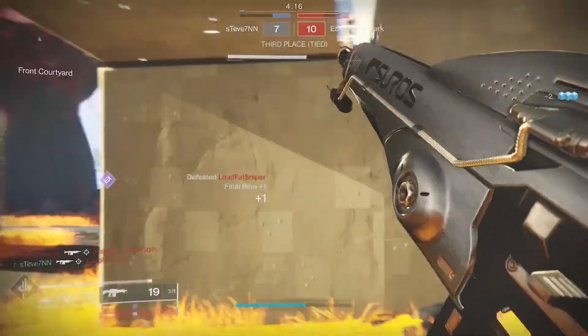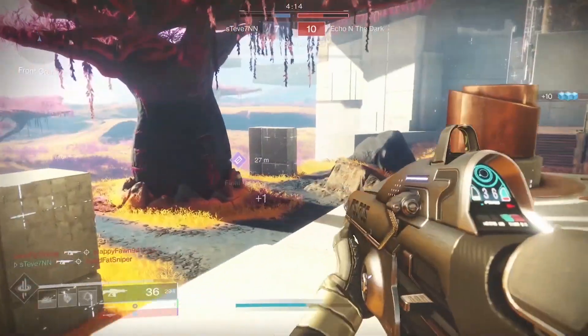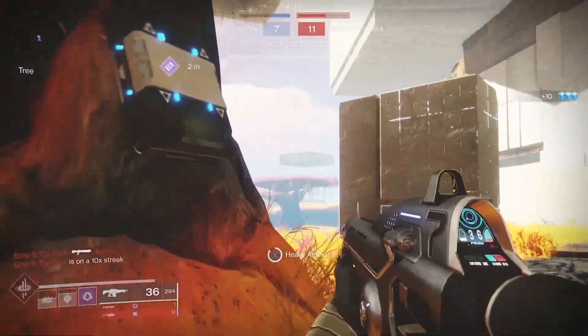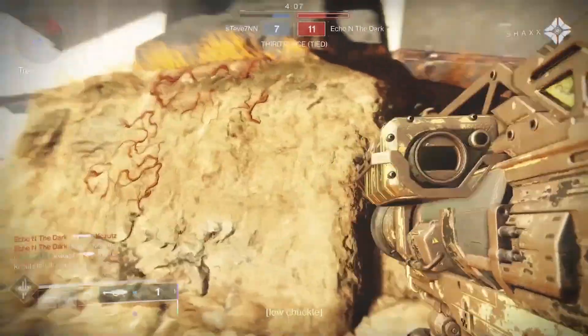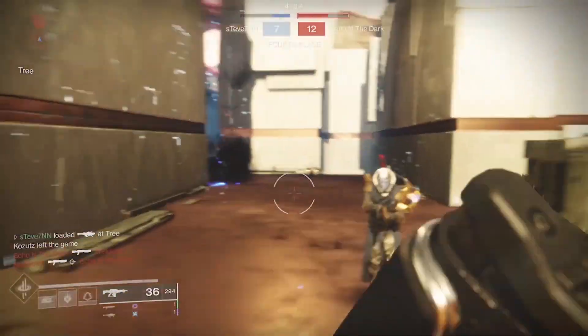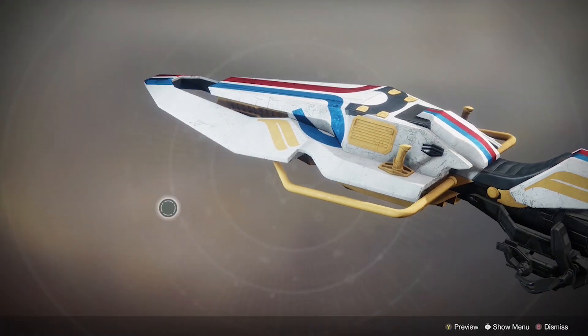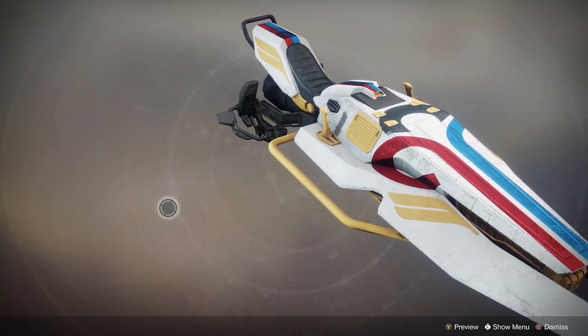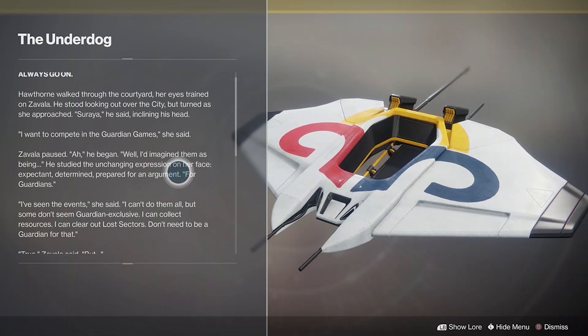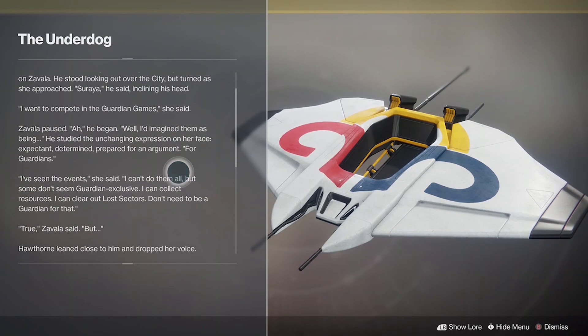Bungie has made many changes to the bright dust system within Destiny 2. Currently the best ways to earn bright dust in game are to complete the bounties from Ava Levante and also by completing the weekly and repeatable bounties from other vendors like Zavala and Shaxx. To be honest, you probably won't be able to purchase every single item you want for bright dust if you don't already have a stash saved up, but you should reasonably be able to purchase a few items that you do desire.